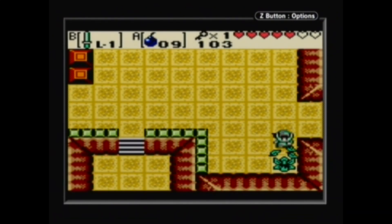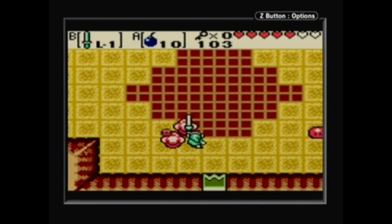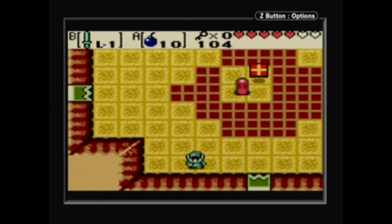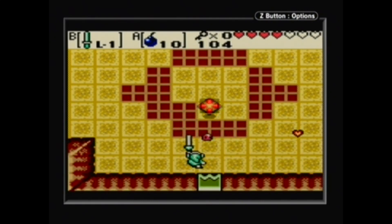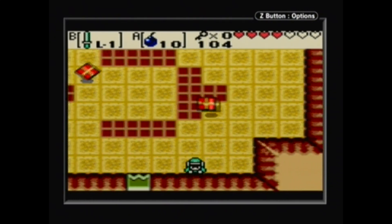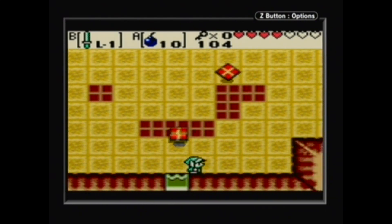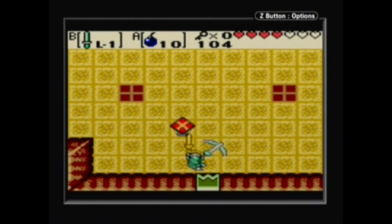We got a key, so why don't we use it to go up this way? Whoa — these tiles waste no time at all. What the heck? I want that heart. I did not get the heart. We're going to avoid these for a while. I don't remember these being so aggressive! I thought they gave you a little more time.